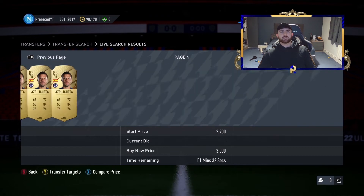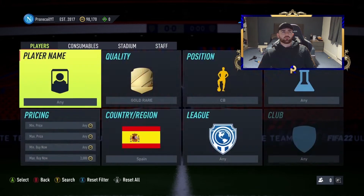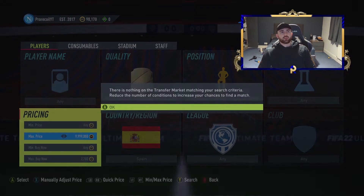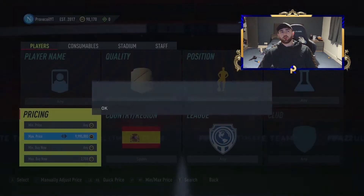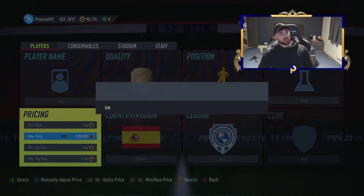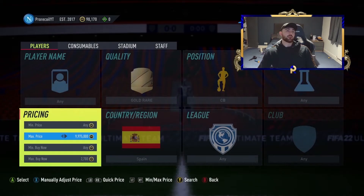So 3k is a guaranteed sell on these, though there are quite a few at 3k so you have to be a little careful. You probably want to pick up at 2.7k — meaning at 3k you're getting about a 150 coin profit per card. I do have two more filters for you today — I'm going to give you five total, so make sure to smash that like button and subscribe.